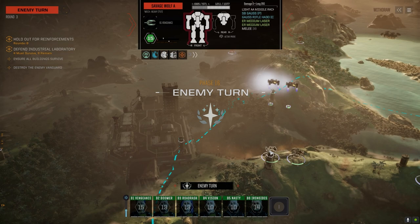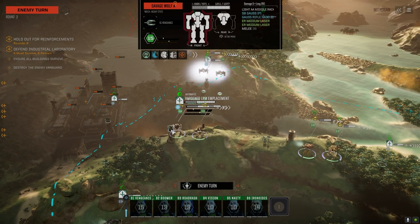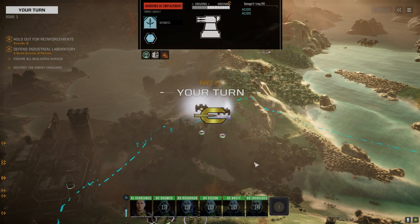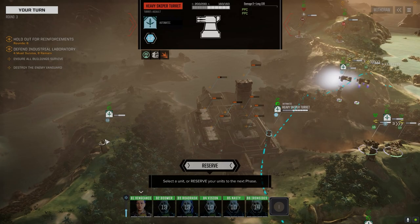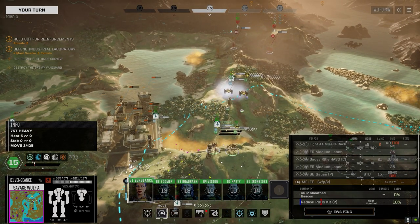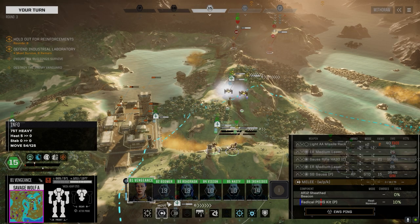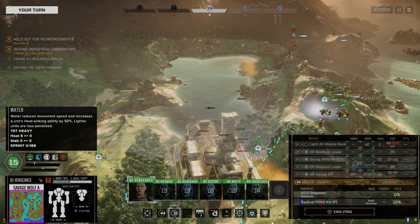What's the turret got? Hardened LRM emplacement with sixties. Pair of AC-20s - that'll help with the Atlas. He's like 'screw this' - running away. I've got to wait for our reinforcements to arrive. Sniper turret with a pair of PPCs. Heavy AC with four AC-2s. I seriously have to worry about where the reinforcements are coming from. Let's get in the base - it might provide a little bit of protection.